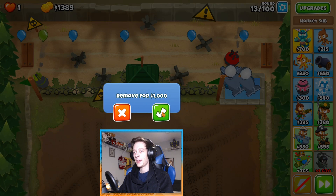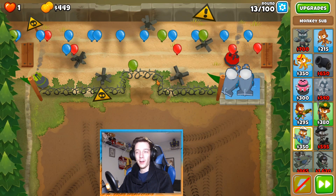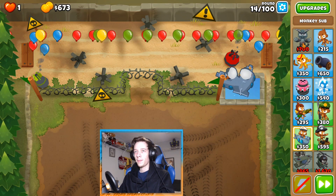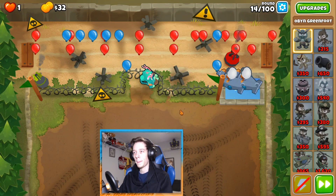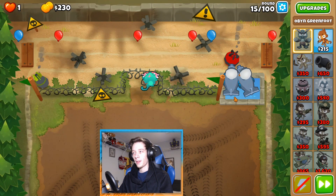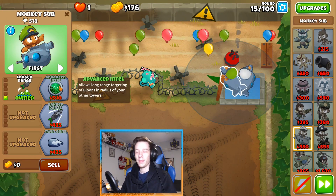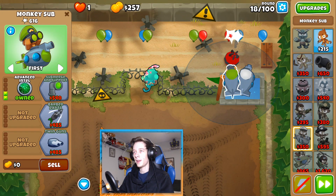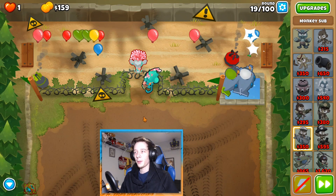We want a good spot for Obyn, so during round 14 we're going to put Obyn down right in this corner. We're going to turn it off, fast forward, and place him there. Next we're going to get a 202 sub because he's good. We got Advanced Intel and we're grabbing Twin Guns right now.